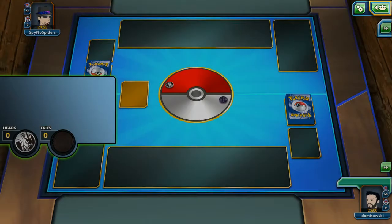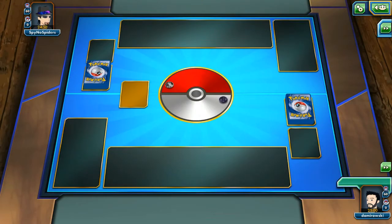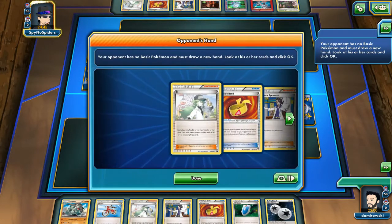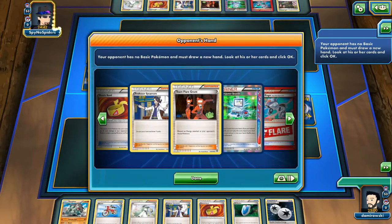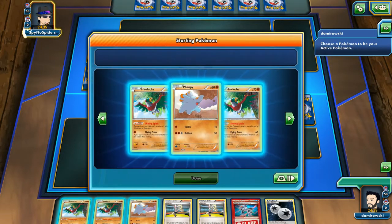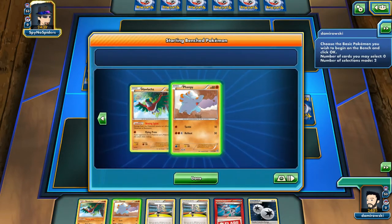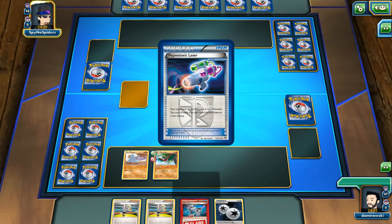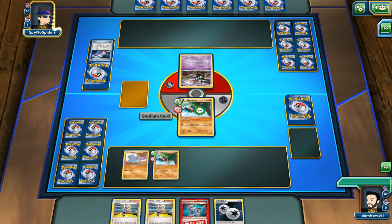My opponent will probably go first. Looks like a Team Flare Grunt. It looks like Jason Klusinski's copy of the Seismitoad deck. There's a Hawlucha in front, and one more Hawlucha. Yes, looks like Toadstool — Jason Klusinski's copy of the newest Nationals 2015 deck. I know this deck. The first Hypnotoxic Laser hits Tails.